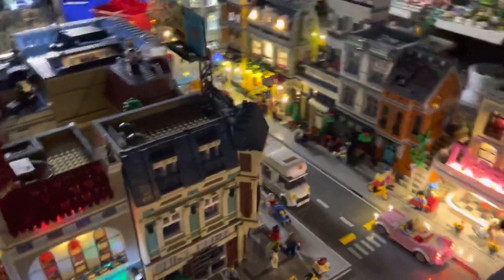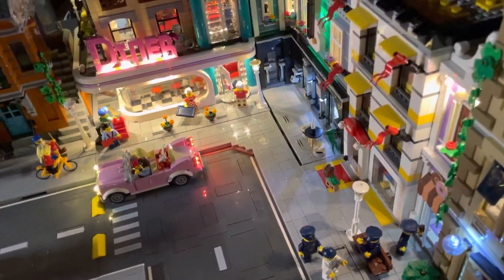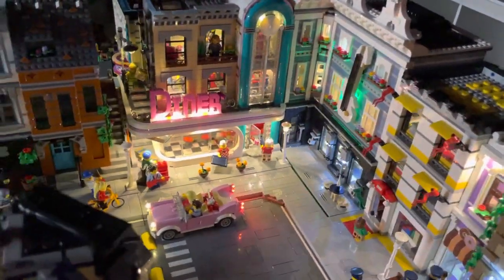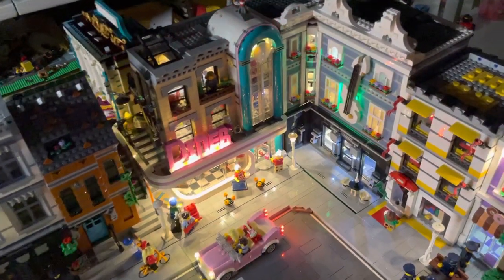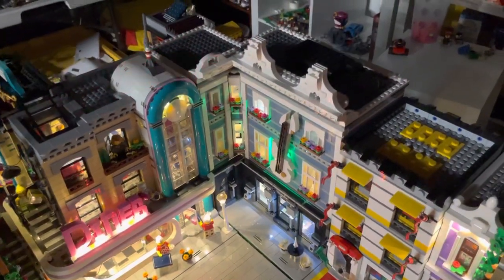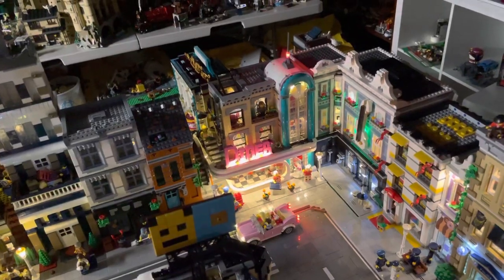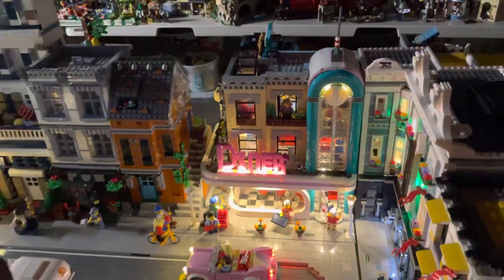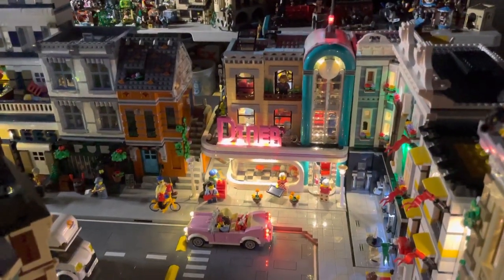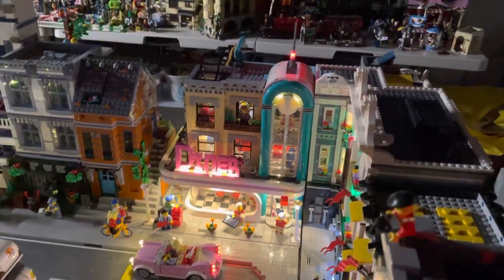As we come around to the main street, I didn't want a T-section or intersection, so I found a Rebrickable version of the Assembly Square — the music store — and I think that really makes it a sharp design with the way the city looks here. It changes it up so it's not just the modulars from the official LEGO release line. Then we have the Diner. This was one of the first buildings that I lit up, and I just love how this looks. This really started the craze of getting light kits for all the buildings here.